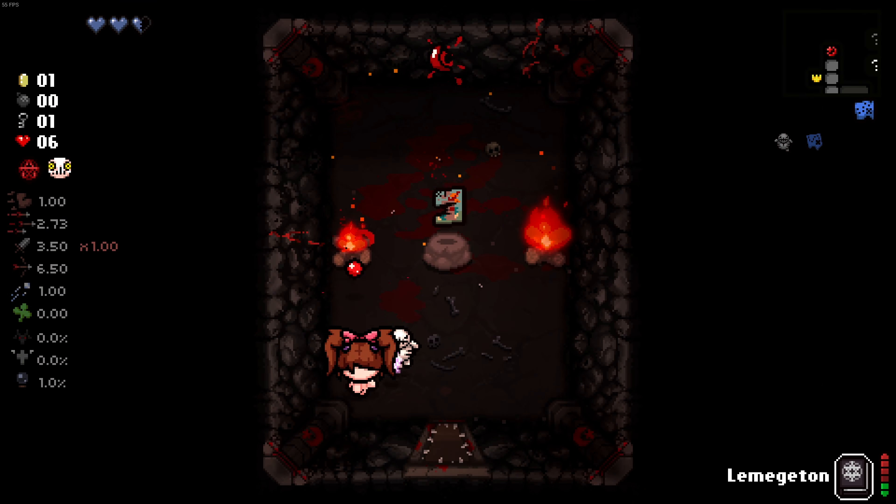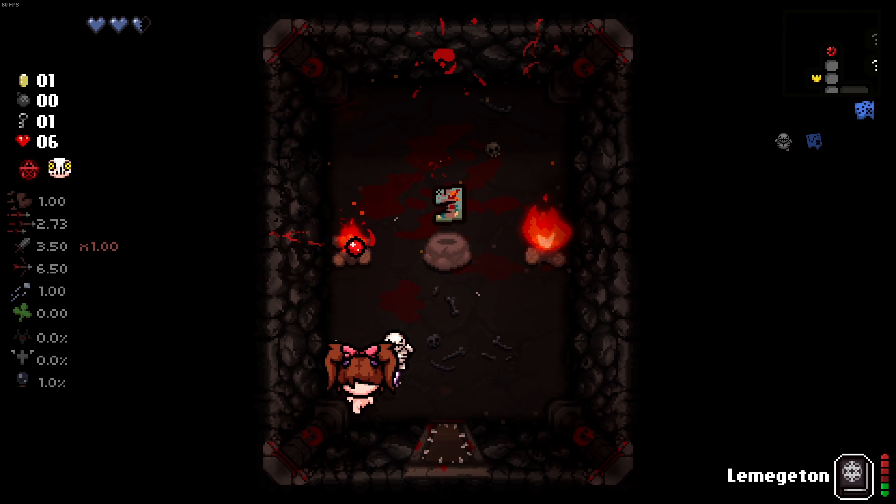Hey guys, I must have gotten an Eden's blessing last run because I blue-mapped, which I don't remember because it's been a little bit since I've played on this file. Dry baby is a pretty good start, I'd say. Curse of the Tower? No thanks. No way. I got Shade — wow, what a good item.